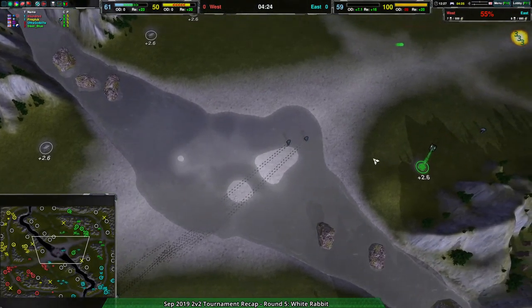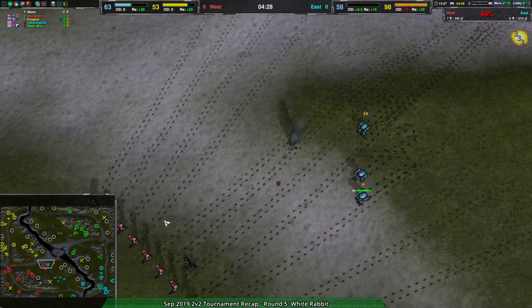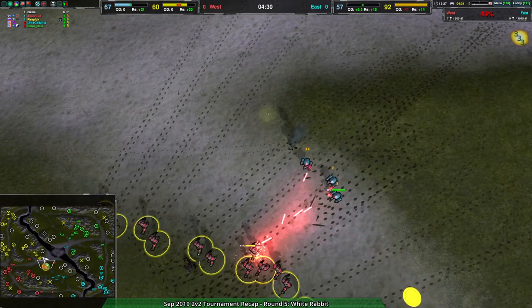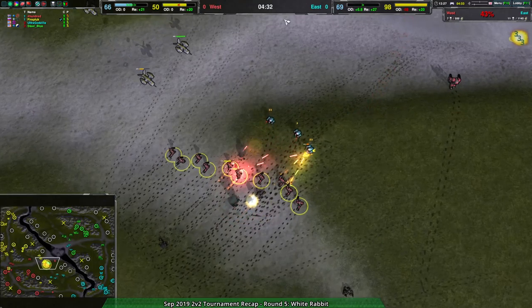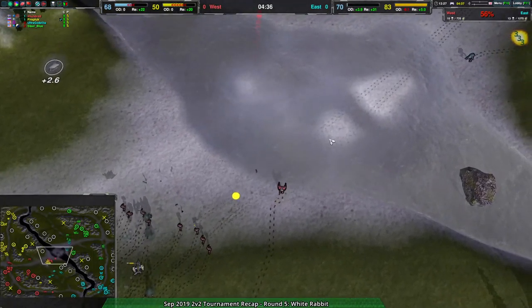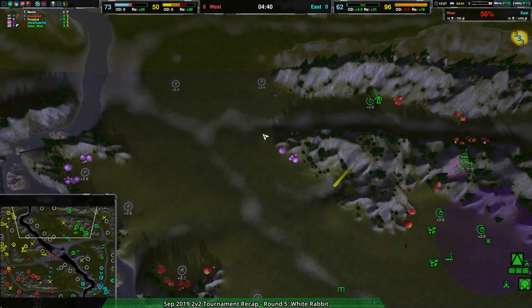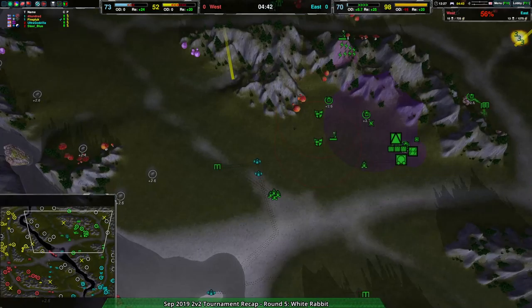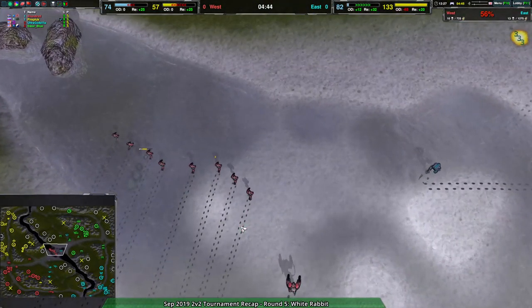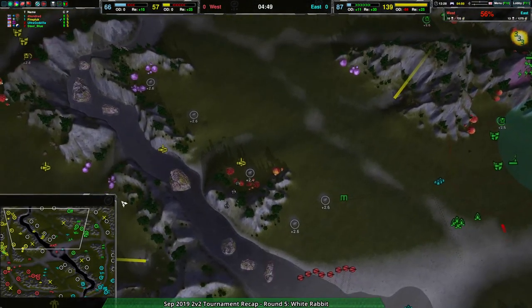It looks like the Glaives don't really care — they're just going back. A bit of a waste of Nymph, unfortunately. But this force can come in and start tearing everything to pieces. A couple of Glaives go down, but this will open things up for the center of the map. The harassment is already going to the north side, and the Eastern team is going to have a harder time maintaining the center. They've lost river control and lost control over most of the north side.